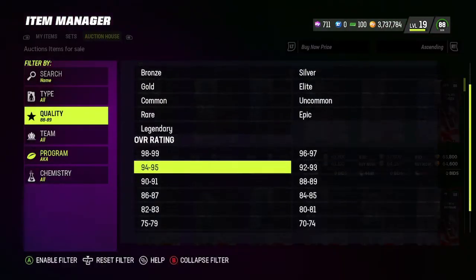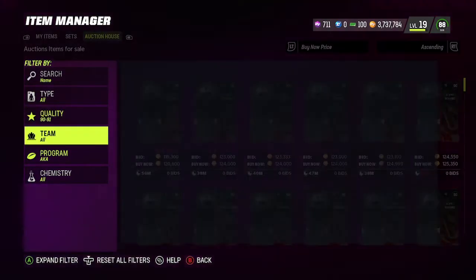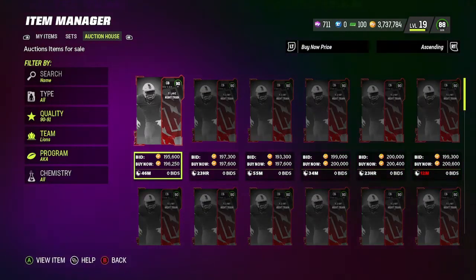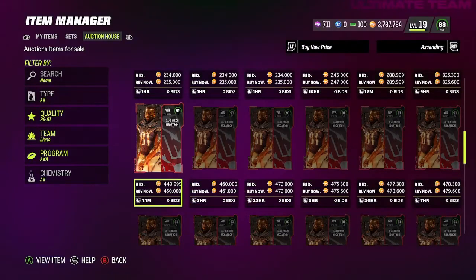You roughly want to get these for about 60k a pop. Simple math: five times 60k is going to get you about 300k. Let's check out how much Megatron is going for — I believe he's going for 450k, and yes, last time I checked, 450k.